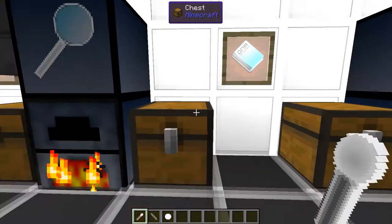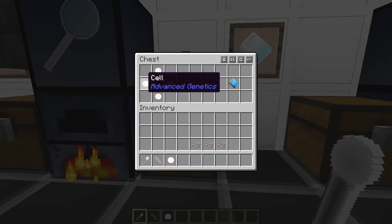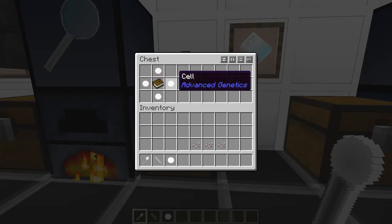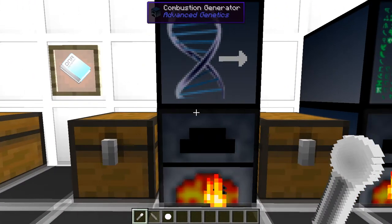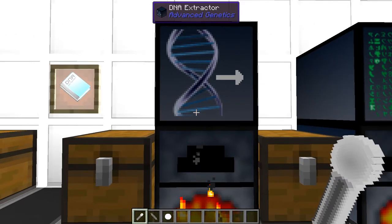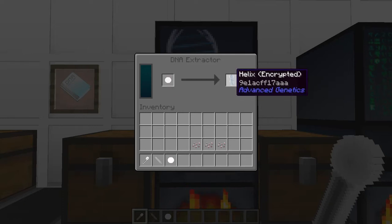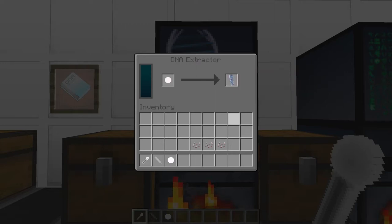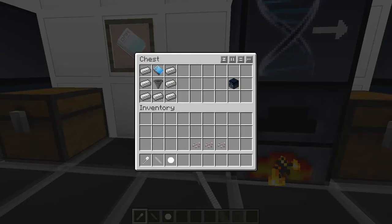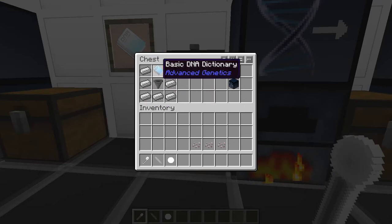This book is the Basic DNA Dictionary — you'll need it for most of the first section. To make it, you get four cells from any animal and a book. You'll need these to make more machines. The DNA Extractor is where you put the cell in and it processes to create a helix — an encrypted helix. You don't know what it'll create. To make it, you use a lot of iron in a U shape, a hopper, and a basic dictionary.